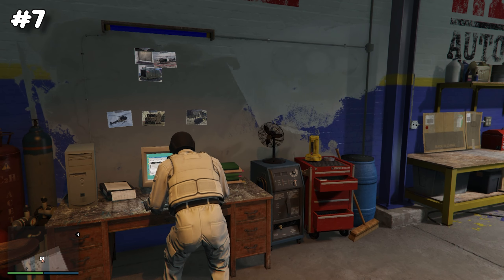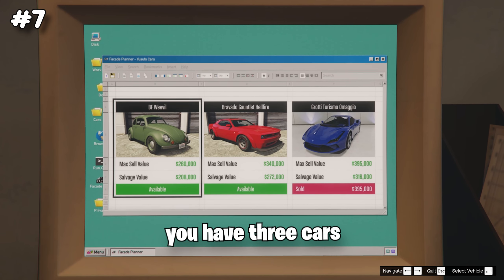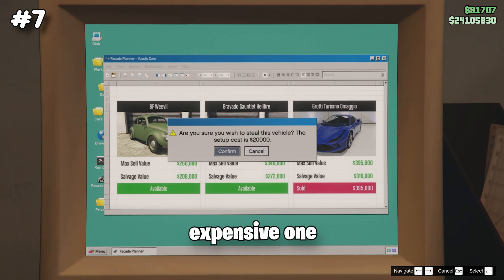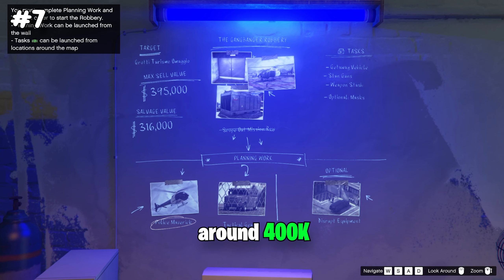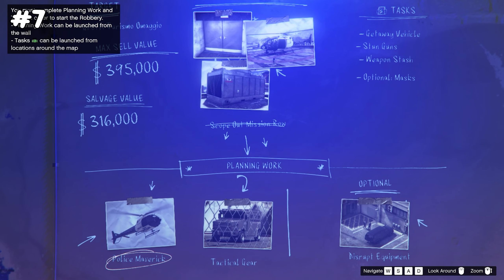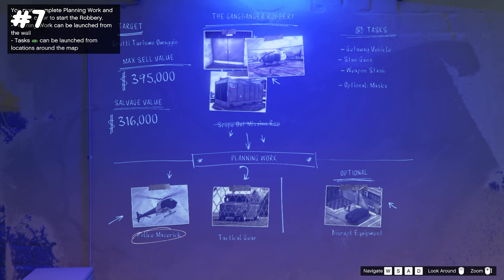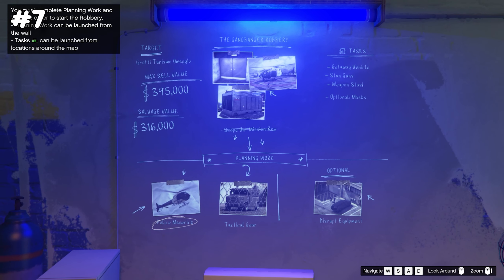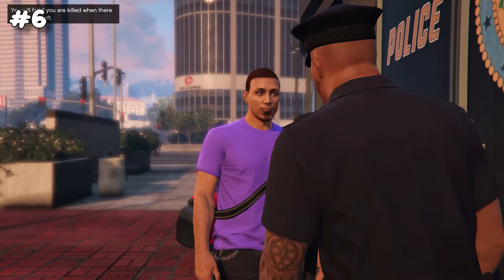The salvage yard has a unique feature: every week you get three steal vehicle missions, and I always go for the most expensive one, which is around 400k. If you also have the document forgery business, you can claim one of these vehicles for just 10k — a car that would normally be worth millions of dollars.